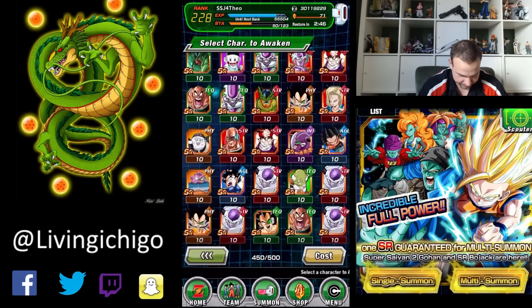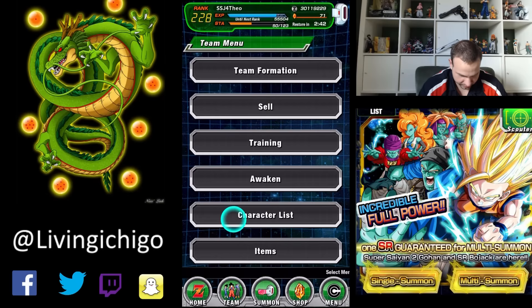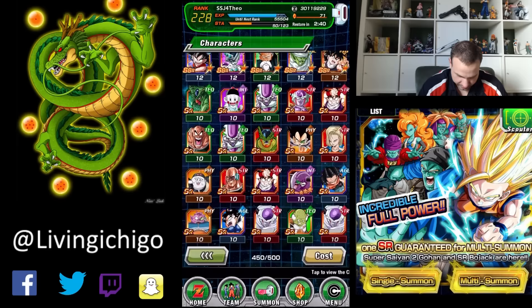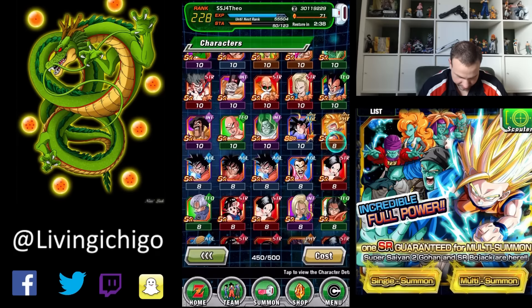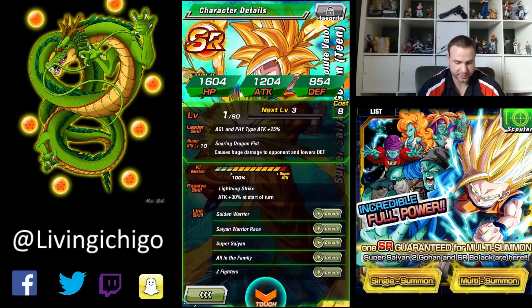Let's go find him. There he is. Character list. Leader skill: Agility and Physical type, Attack plus 25%. Not bad. Soaring Dragon Fist causes huge damage to the opponent and lowers their defense. Not bad. Lightning Strike: Attack plus 30% at the start of the turn. That's really good. And he only needs 3 ki meters to do 100%, so that's pretty good.